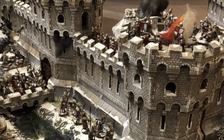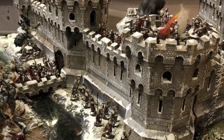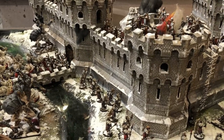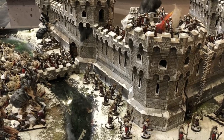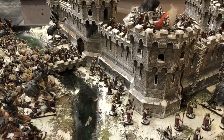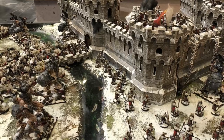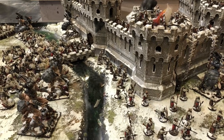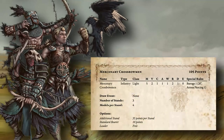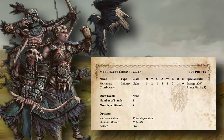Welcome back to another Conquest tutorial video. Conquest: The Last Argument of Kings is a miniature war game that simulates massive battles set in an incredibly deep and unique fantasy universe — an action-packed world where players battle for the survival of their faction and for the glory of combat itself. In this video we will explore the basics of unit profiles, what each of the statistics means, and then move over to explaining combat which uses those very same stats.